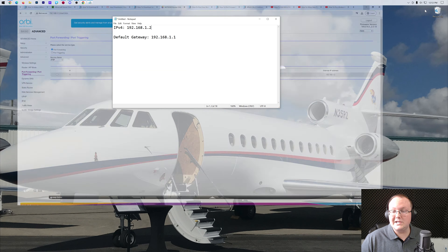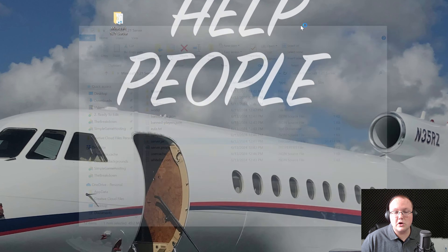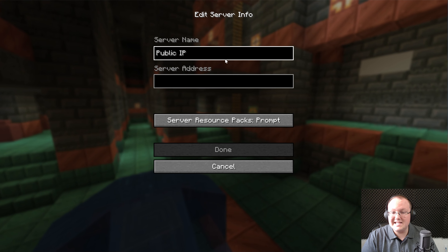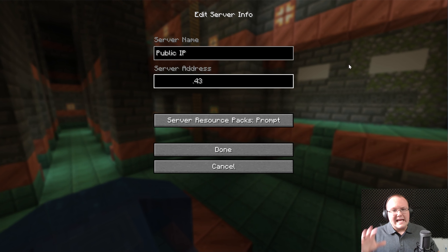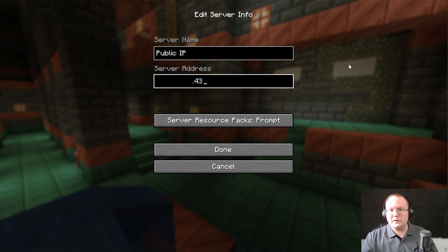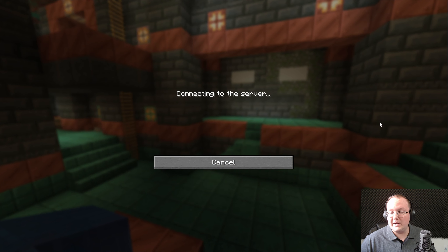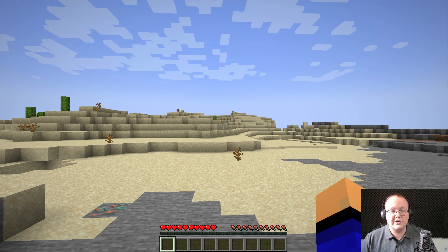Port forwarding is finished. Start the server by double-clicking the server.jar and launch Minecraft. Go to Multiplayer, click Proceed, and add a server. Name it 'Public IP' and paste in your public IP address. After a few seconds it will load and you can join. If you can't connect to your own server via public IP, that's fine — your friends are the only ones who need to join using your public IP. You can join using the localhost connection. Your friends just need your public IP to connect.